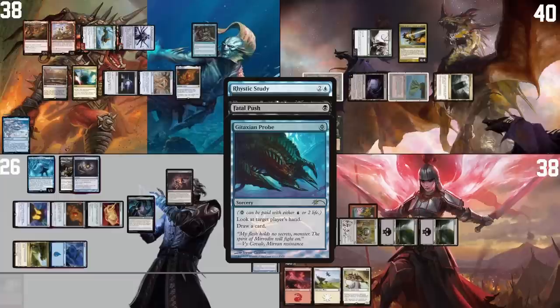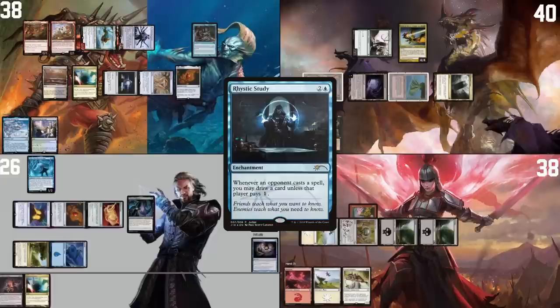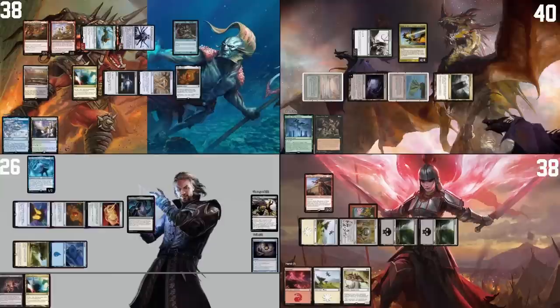And then I have a Gitaxian Probe — I will Gitaxian Probe you, Pontus. Look away everyone else. This is the only card in my hand. I will draw a card. Now I get to see Jordan's hand. I have this one and I have this one, and I draw a card. Fatal Push kills Bloom Tender. Then we can resolve Rhystic Study — with that whole mess done, I will resolve my Rhystic Study.